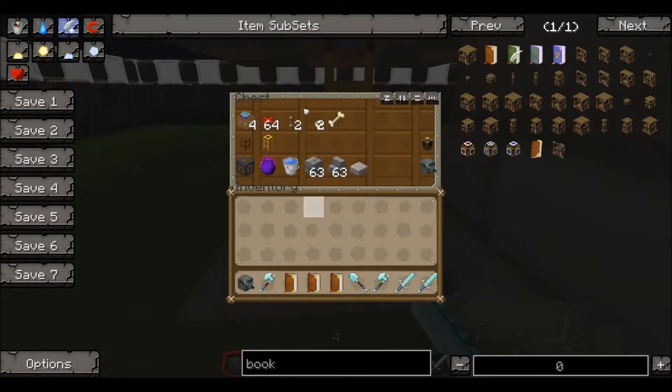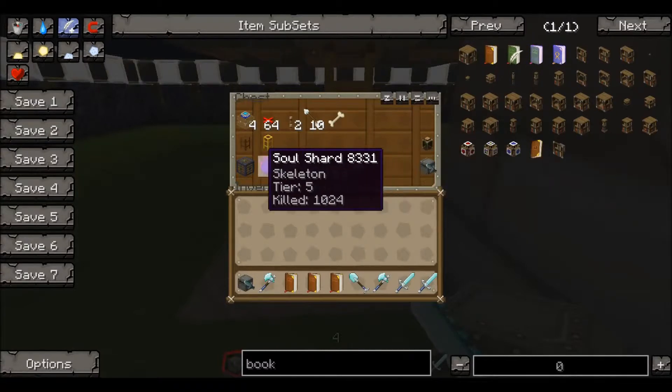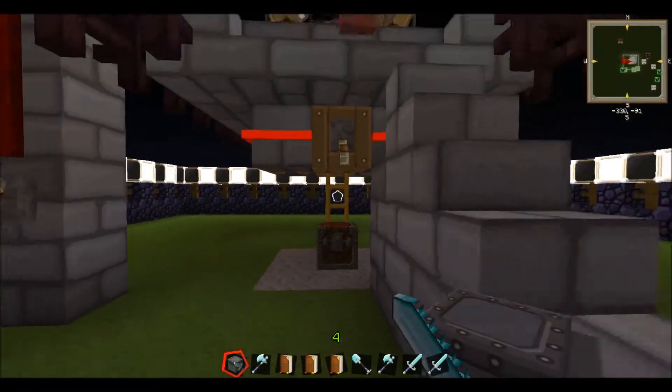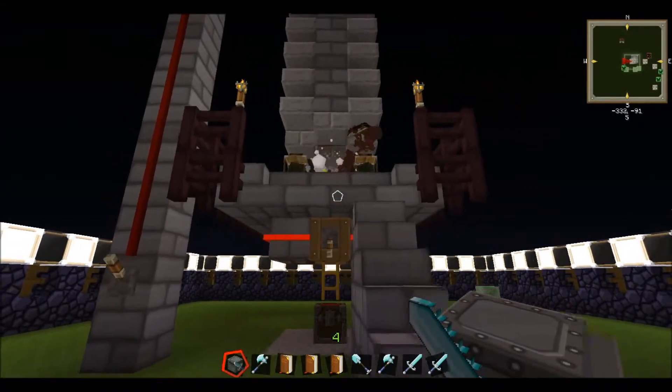Here's everything I've used to build this: a few brain jars, a melee turtle, some building materials and water, and most importantly the soul shard and the soul cage.